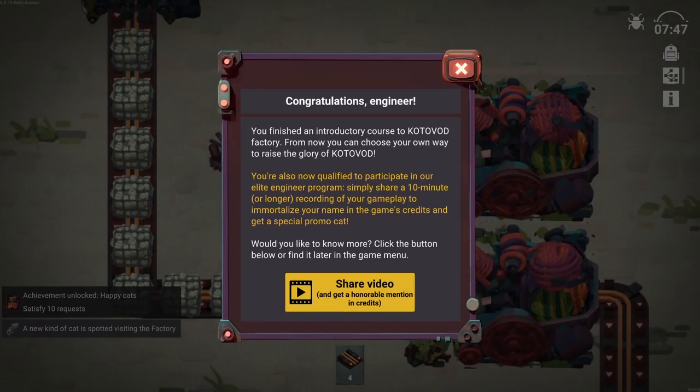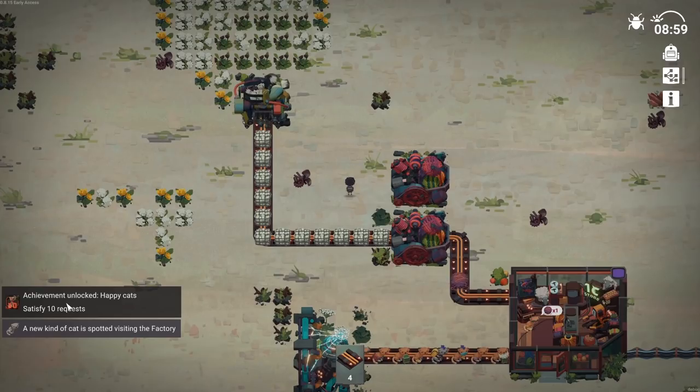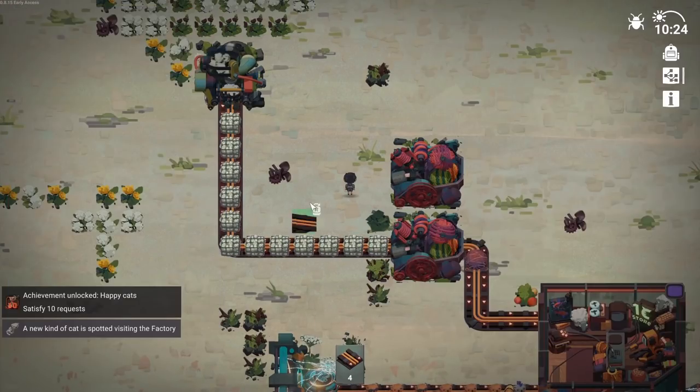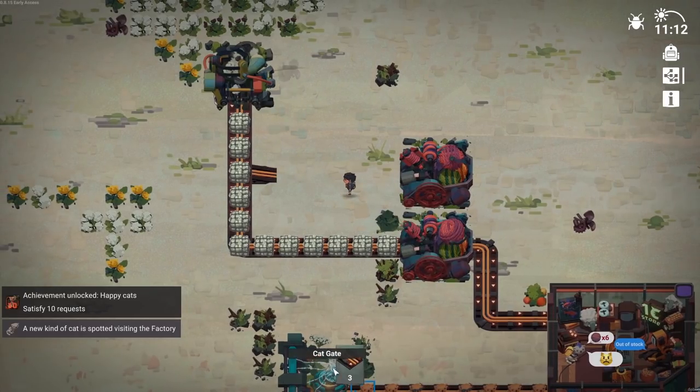No thank you - I'd like to keep playing. What do I have to do next? We have ten happy cats satisfied. Okay, we need to have a splitter here. It actually opened up another window where I could apply my gameplay footage. Let's go this way.